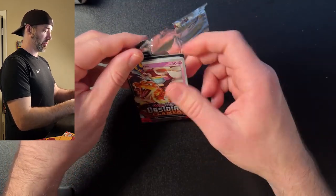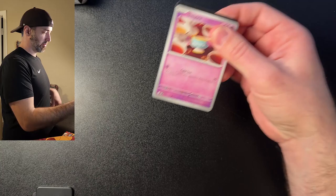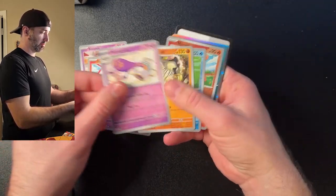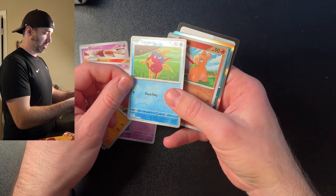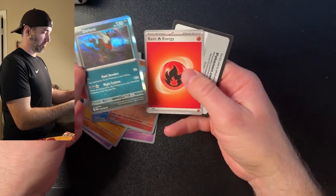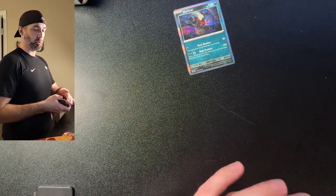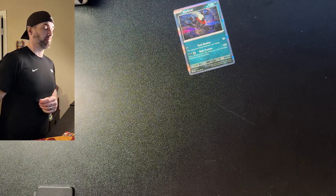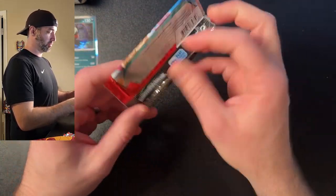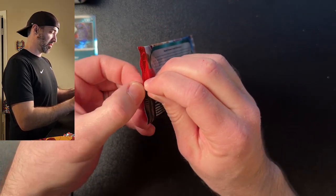Let's see what we got. We got Sinistee, Tadbulb, Neumal, a Reverse Holo Carvana, Reverse Holo Neumal, and a Darkrai. Nothing really exciting in that pack, but we got 8 more to go. Maybe we'll pull Charizard. Maybe we'll pull something else that's hyper-rare or a big hitter. We'll see what we get.